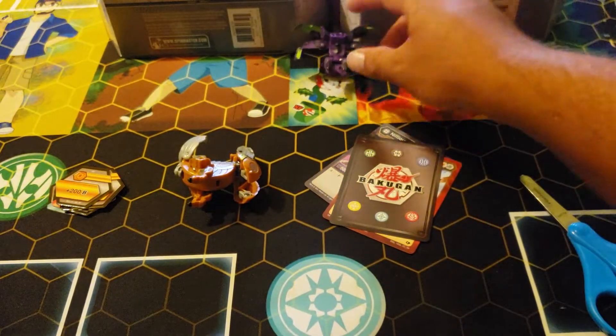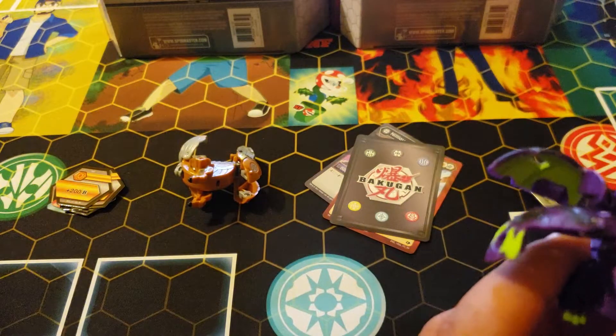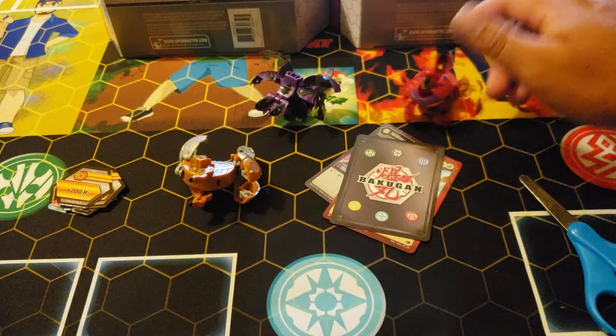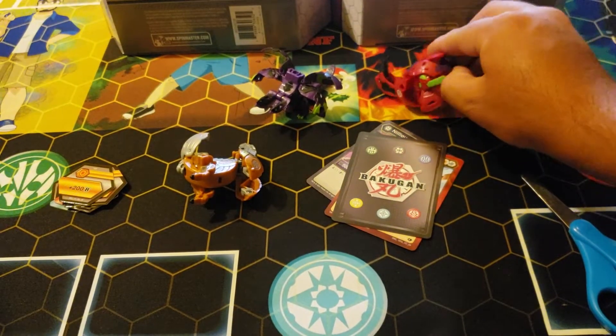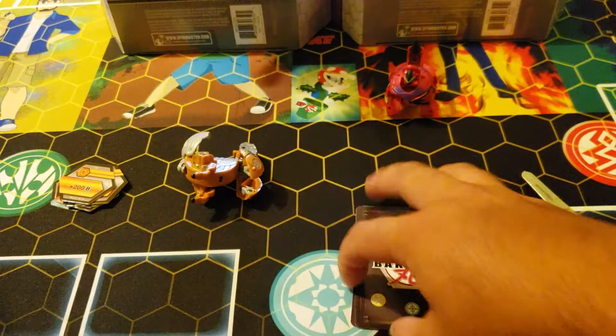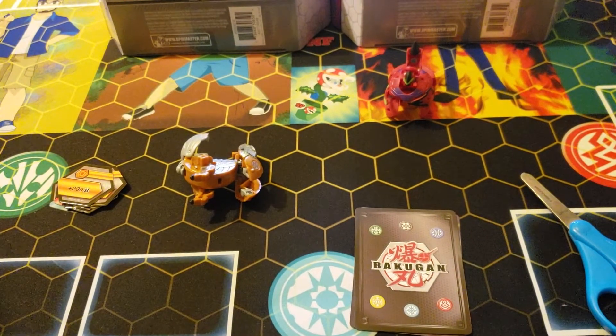I believe this table is magnetic so I cannot open them all through rolling, but this is Neleus and Enoch fusion — it's a double darkest — and this is Syndius Scorporos, which I'm a little disappointed. This would have been the best opportunity to make Syndius Artulean be a thing.